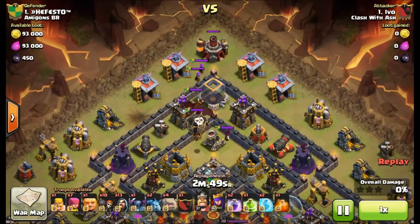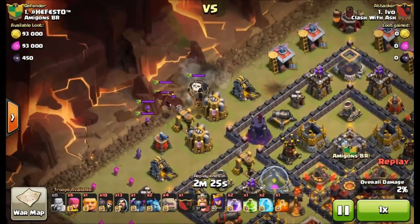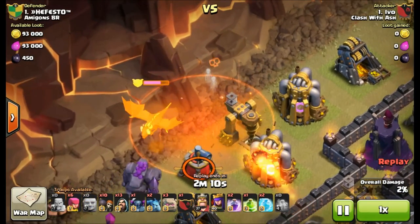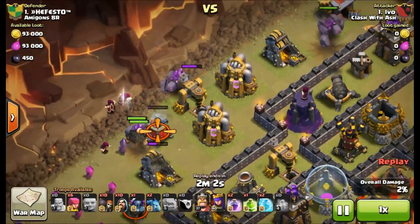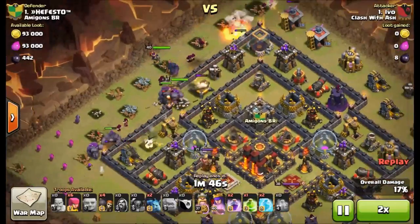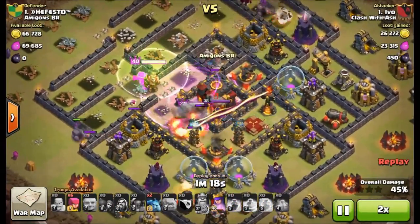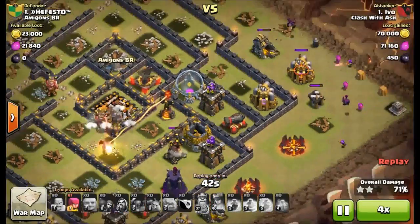In this replay it's a Town Hall 10 clan castle with a dragon, a balloon, a couple wizards, and an archer. Ivo is going to do a traditional lure, and as you just saw, luring is going to be the way to go. If you can lure a clan castle, you have a huge advantage — the dragon didn't even do any damage, the poison spell slowed it so much it was practically useless. If there are low hit point units, you can lure them to a corner and poison them. High hit point units like dragons still get bled through with a bit of patience.